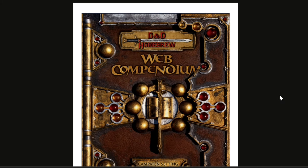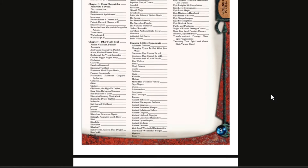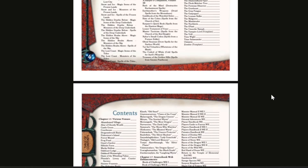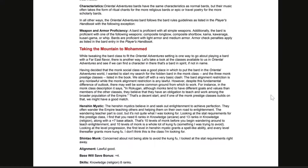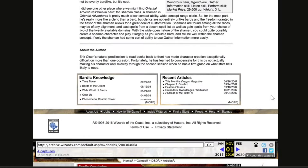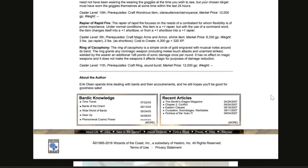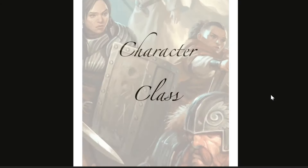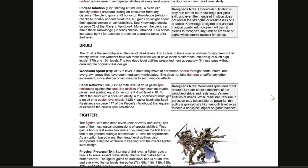A Dungeons & Dragons fan known as YawgmothLives on Reddit has compiled The Web Compendium, a 1,281-page archive of D&D 3.5 edition content. This resource gathers previously lost material from Wizards of the Coast's official website, including supplements, rules, and adventure locations. Players and DMs can now access this content via Dropbox, preserving it for the community.